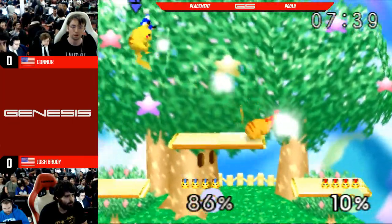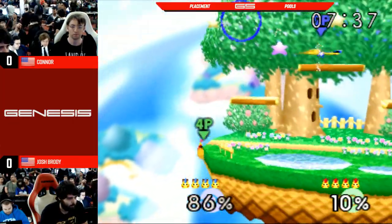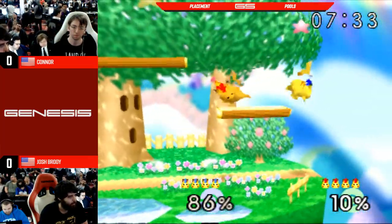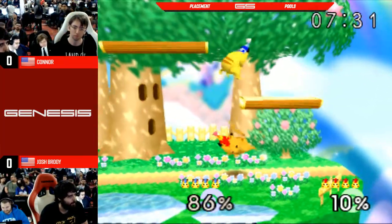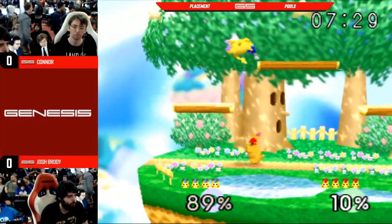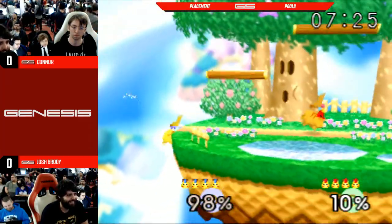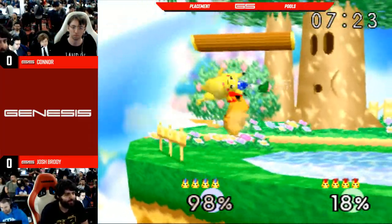Oddly enough, does Brody not play the Naked Pika anymore? I don't think so. Every time I've seen him play Pika, it's either been Naked Pika or Red Hat Pika. So I guess he is red here because Connor's blue. Wizard Pika.